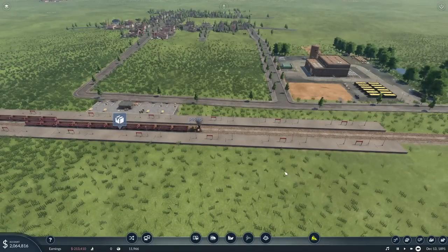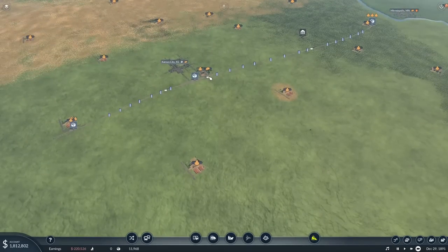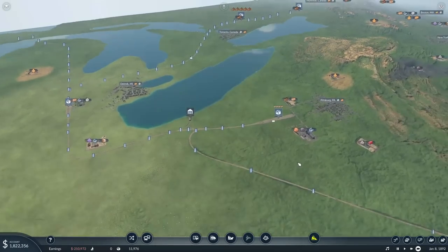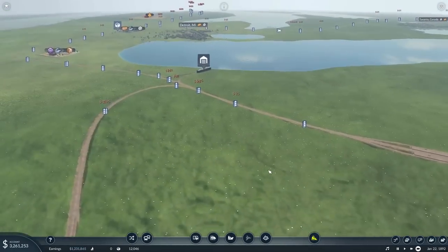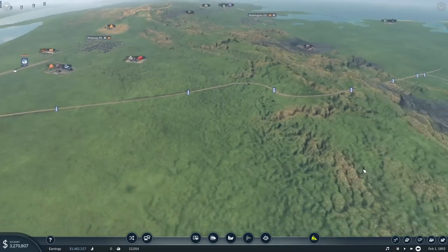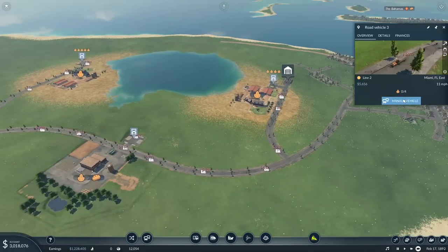Cha-ching — 3.2 million! We're now just waiting for the wood train and then fingers crossed I can afford the coal train. So how's the route down here doing anyway? Going to manage vehicles, select them all and replace them — there's still really nothing to replace them with. I'm gaining the difference of an extra one mile per hour and one additional capacity, not worth spending the almost half a million needed for that. So we can kind of hold out on that.